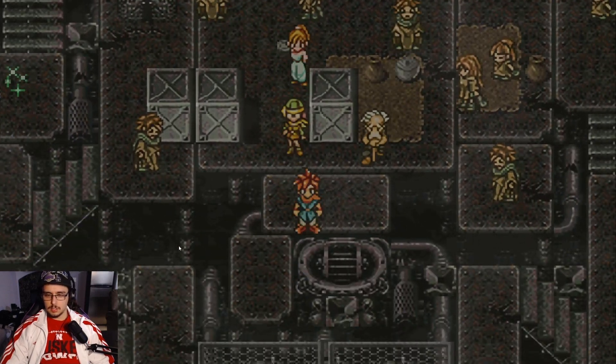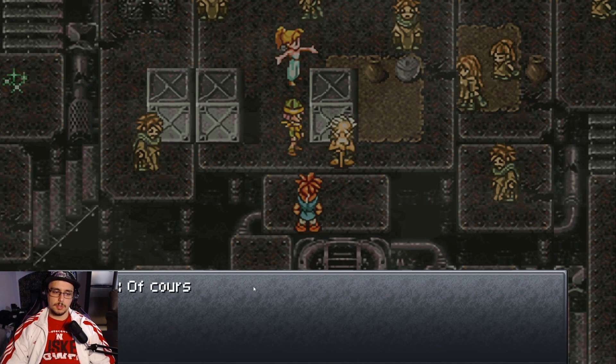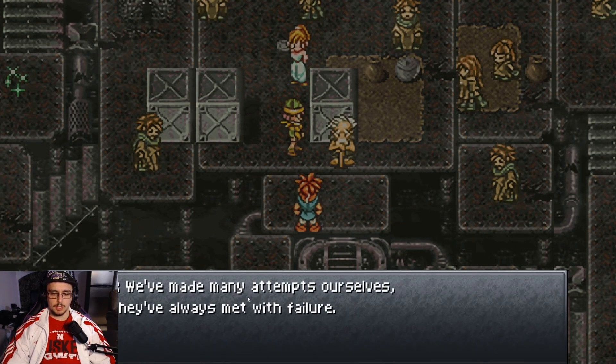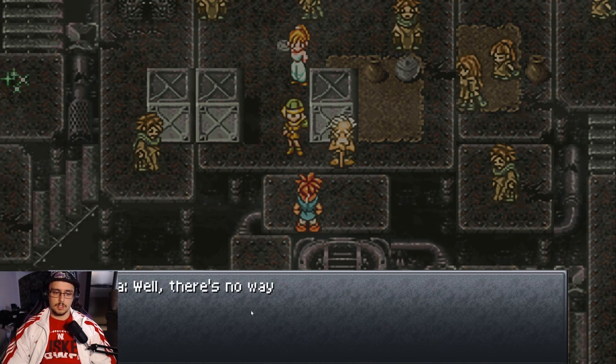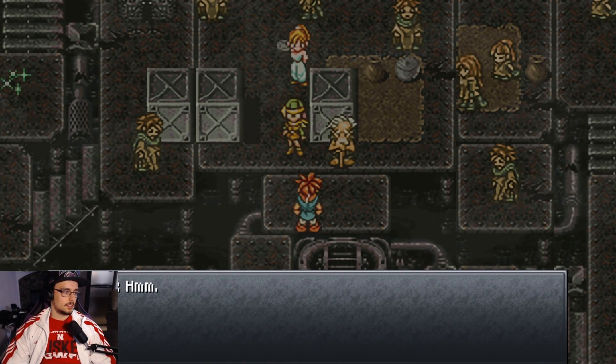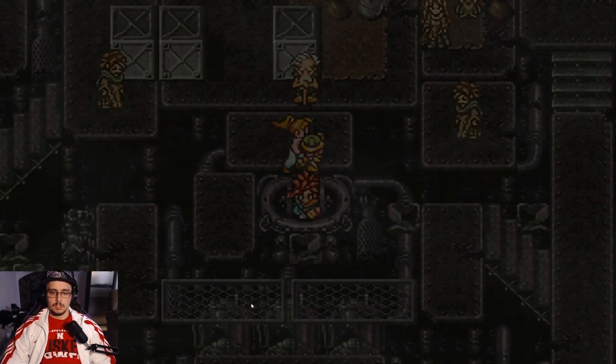Alright, so we gotta go down into the sewers. This elder dude seems to ask why we're doing that, because they've made many attempts and been met with failure — they just gotta go down there and try to find some food. All kinds of situations, many people went down there and gone missing. We're using the guide if we get stuck, and they told us to be careful and come back alive.